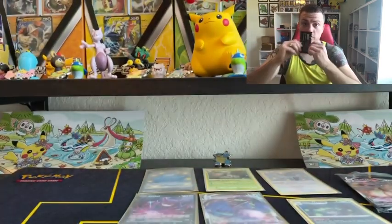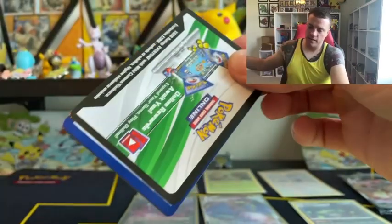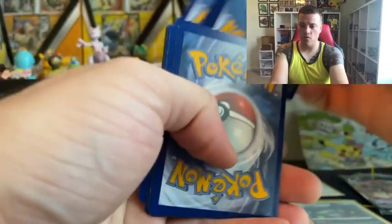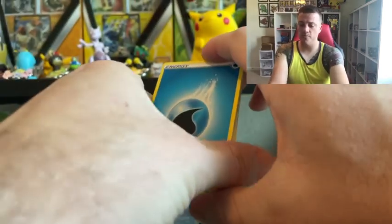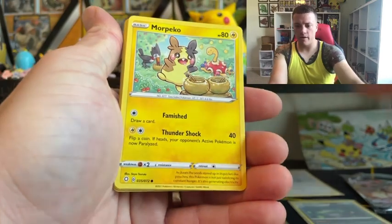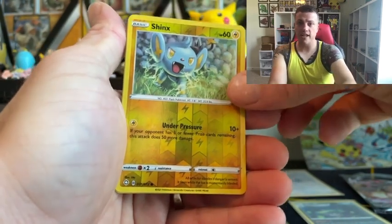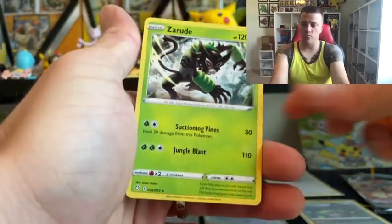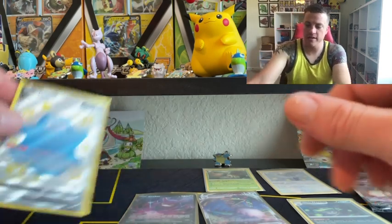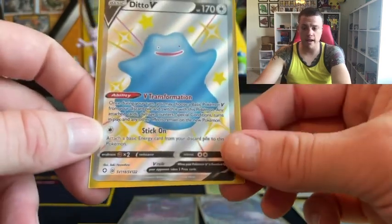All right, last pack. We'll see if we get something — let's see. Code card. Come on, let's get it. Metal Energy — nope, Water. Luxio. Rusted Sword. Ball Guy. Morpeko. Horsey. Spinarak. Rowlet. Morpeko. Reverse Shinx. Last but not least — non-holo Zarude. But we did get some pretty cool hits. In my opinion, this Ditto V Shining Fates full art card is the best out of that box.